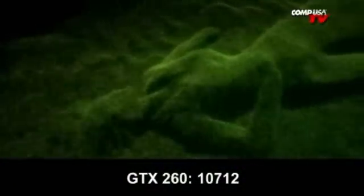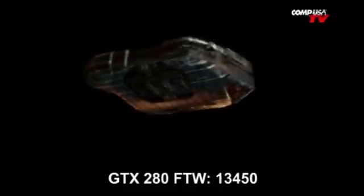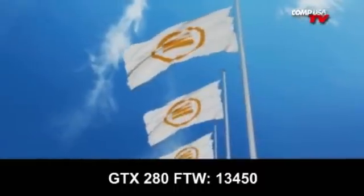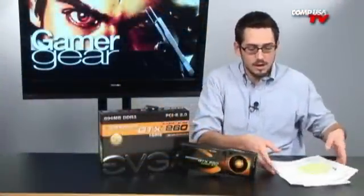Let's take a look at some 3DMark Vantage scores. Starting off with the 260, it came in at 10,712. These are overall scores in performance mode. The 260 Core Super Clocked came in at 11,842. The fastest card I had at the moment was the GTX 280 For the Win edition at 13,450 — that's a nasty score. It only did 12,500 with the non-For-the-Win. So that For the Win edition is very, very overclocked. The 260 Core 216 is a great value — right between the 260 and the 280. They didn't even make this card to battle other NVIDIA cards; they made this card to battle the 4870, which it does beat in most games. Check out the benchmarks on HardwareCanucks.